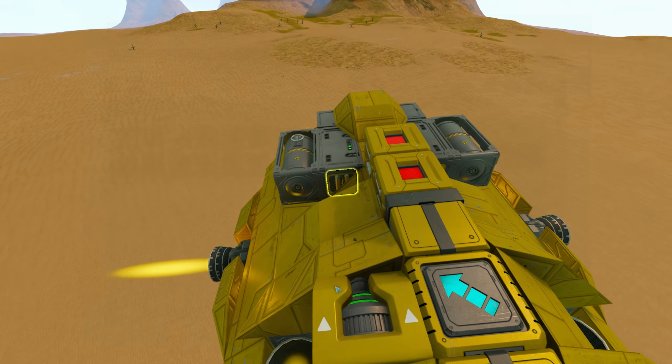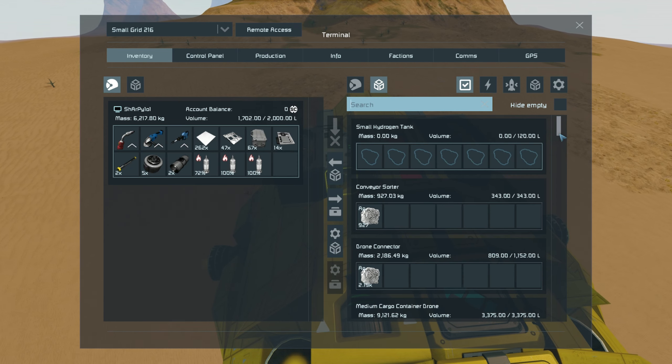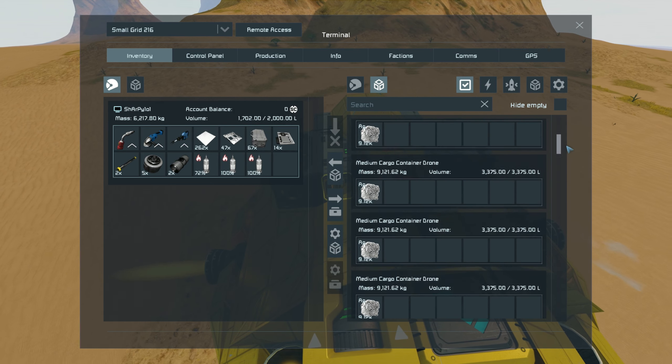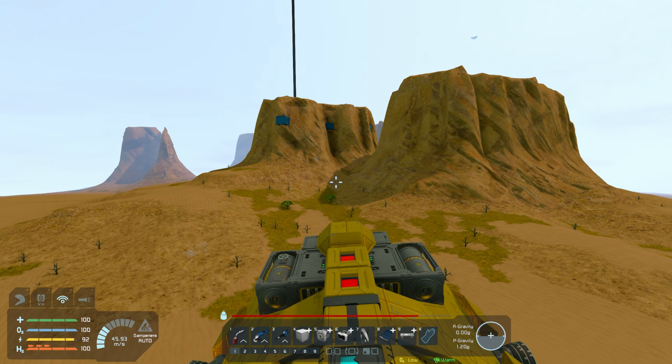And now in our survival we have silver — probably a lot of silver to be honest. 2,000 times 9,000 times 4 — absolutely fantastic. That'll keep our refineries busy for quite some time.